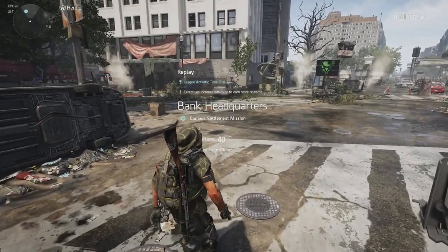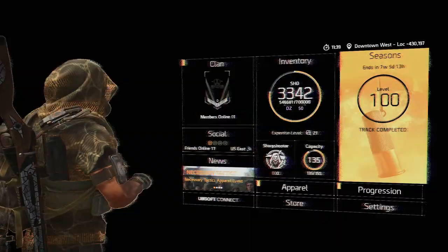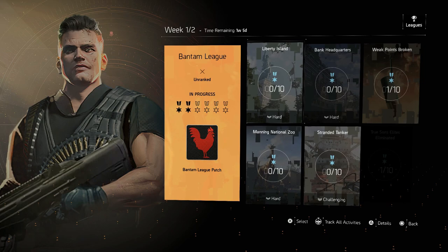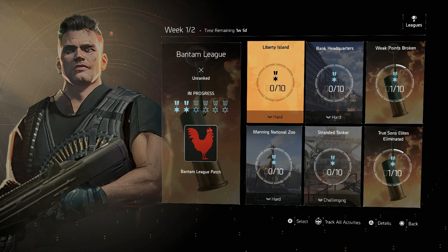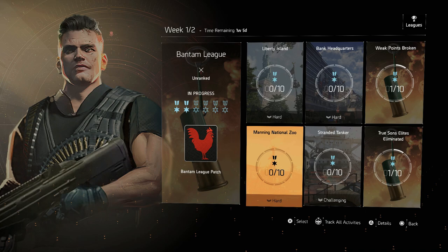Today we are back at it with a new league. We've been doing videos of these and you seem to like them. We head over to the season and we have the Bantam League. We've got Liberty Island, Bank Headquarters, Stranded Tanker, and Manning National Zoo.